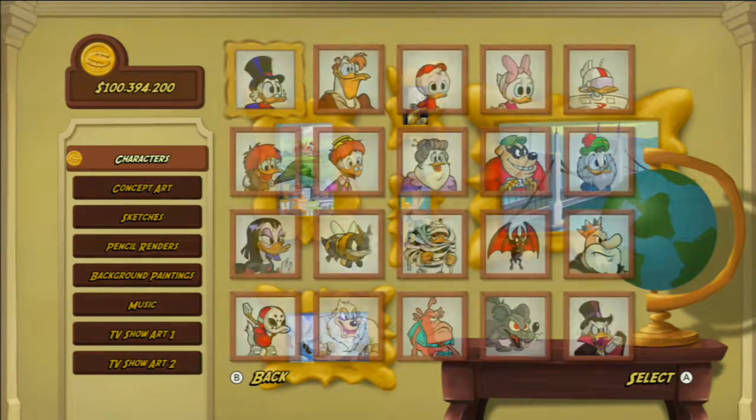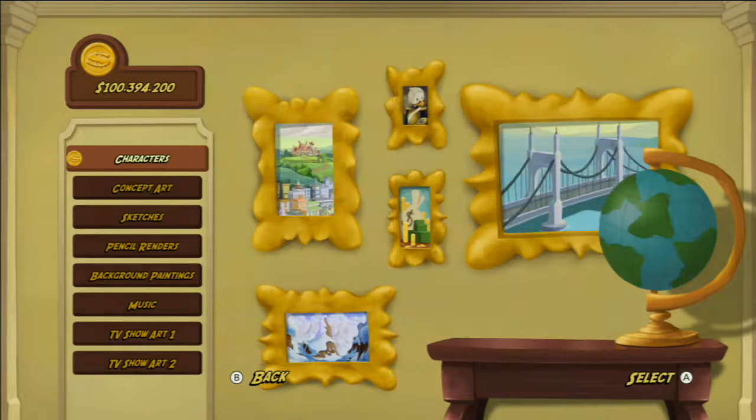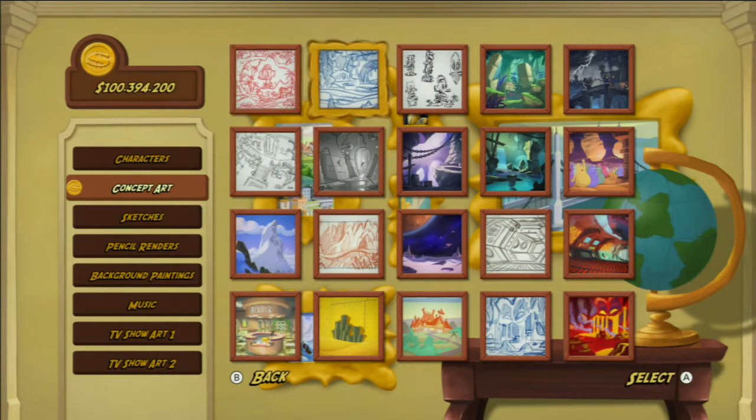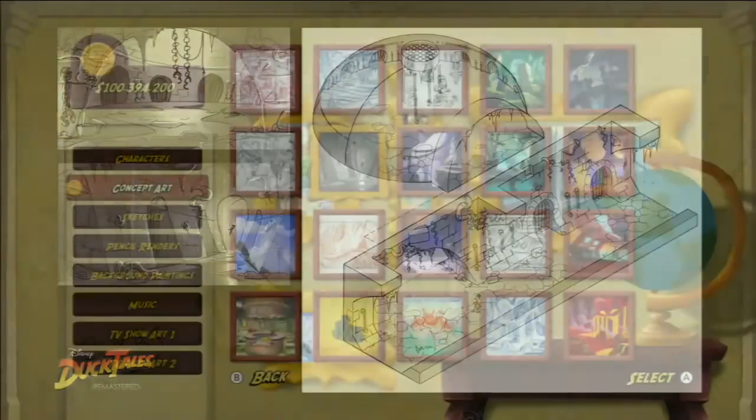Here we go — this is the concept art section. Here you will have to buy everything. As you can see right here, I have $100 million. You can see the character profiles and the concept art. Pretty much every stage.